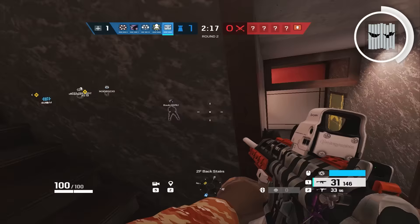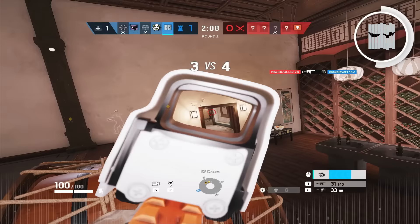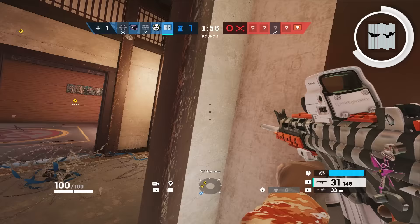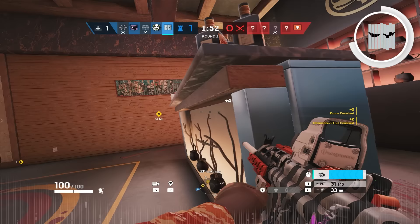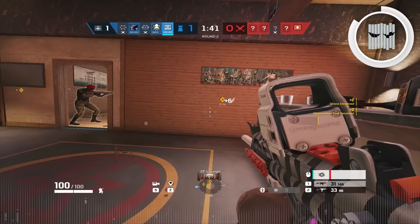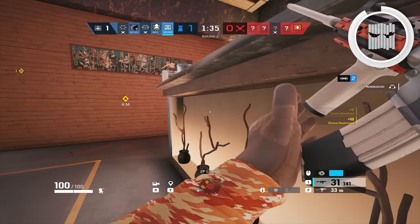If you've ever gone against a Vigil, you know that the smaller the lines appear, the farther away the Vigil actually is. If you're sitting still, you make it seem like you're way farther away than you actually are, so they might think the room they're droning is completely clear when you're sitting right in it. Not only this, but if players have headsets — which 90% of them do — if you move while your ability is active, they're just going to hear you. So making sure you're sitting still and only acting when they're not droning you makes your ability a lot more confusing and lethal.